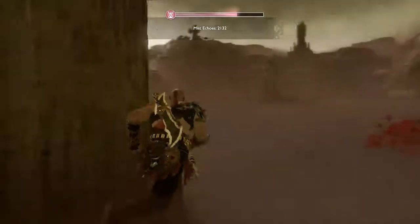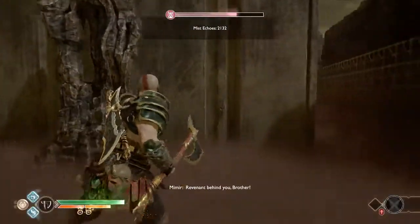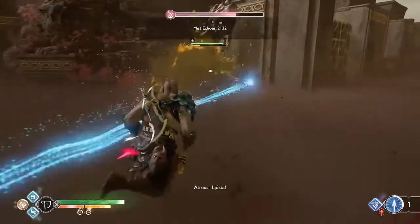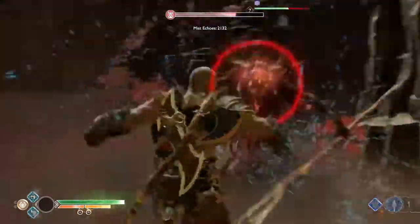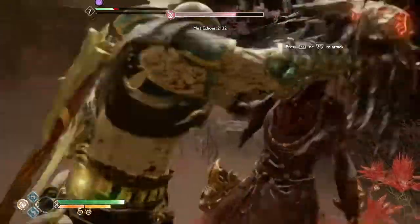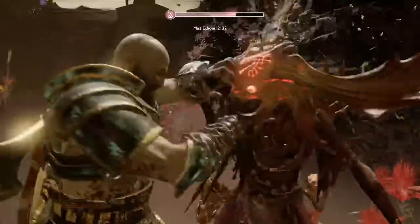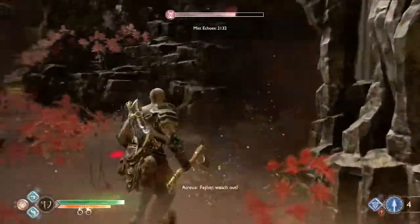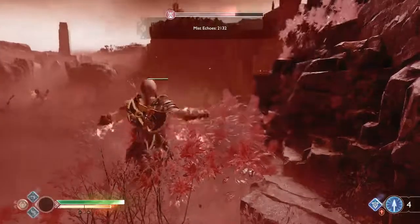If you see a chest really close to the side you're on, don't try to get it — you'll get crushed. That trap is really, really bad. It has gotten me a few times. Kratos won't climb from that side; you have to do it from the other one.